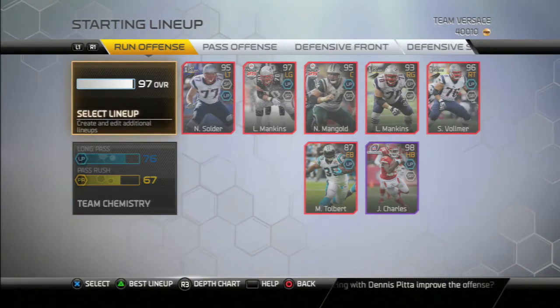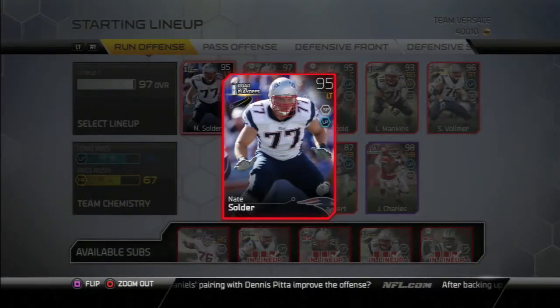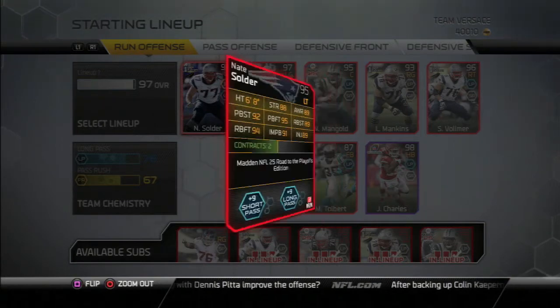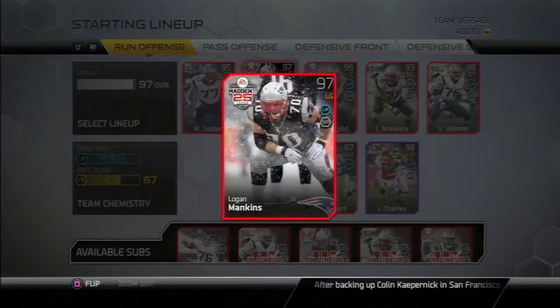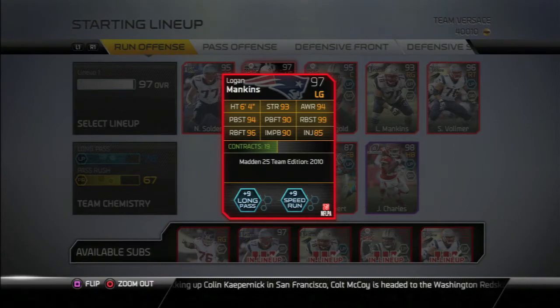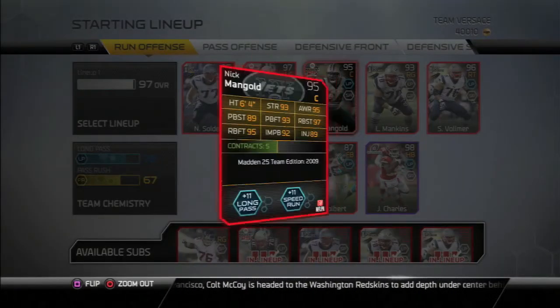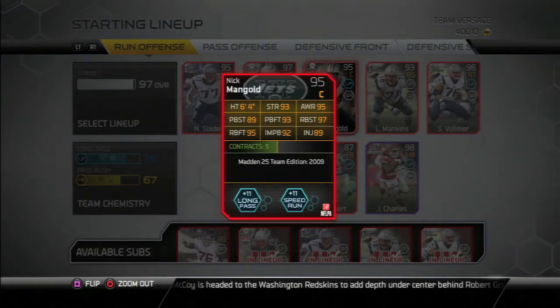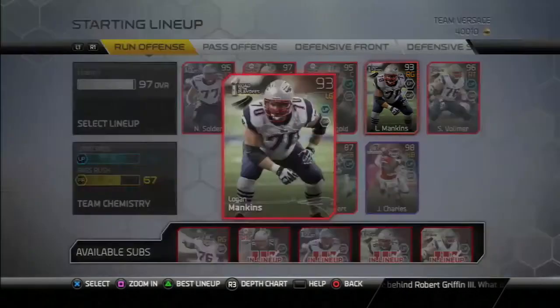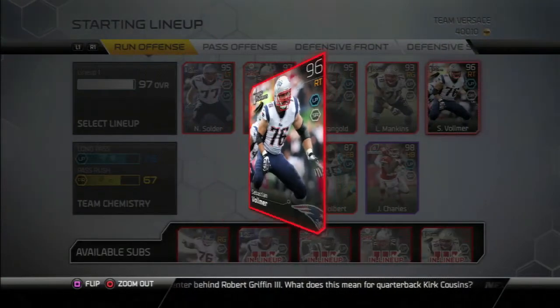So this is my run offense. I have Nate Solder — he's a great run blocker and pass blocker, provides a lot of protection and gives me a lot of time. Logan Mankins, the 25 legend one, is also a great run blocker and pass blocker. All these linemen are great run and pass blockers, so there's not much different to say about each one. This Logan Mankins 'Throw to the Playoffs' is out of position because the other Logan Mankins is in the left guard spot, and I want Patriots offensive linemen because I'm a Patriots fan. I have Sebastian Vollmer at right tackle — same thing, great run blocker and pass blocker.